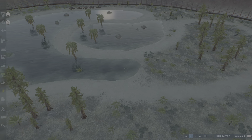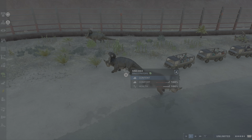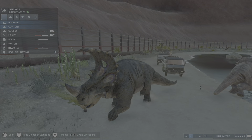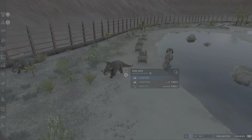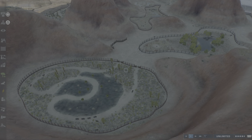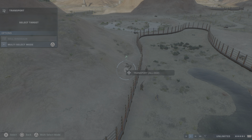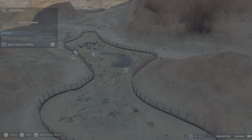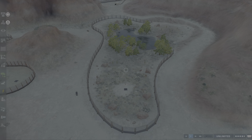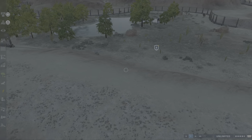Then we were here with the Gallimimus and the Sinoceratops - I remember. But where are they? Just hiding again. There they are - where all the trucks are waiting. Let's go away and just put this fella back where he belongs. Then we can go further - this was the T-Rex enclosure.